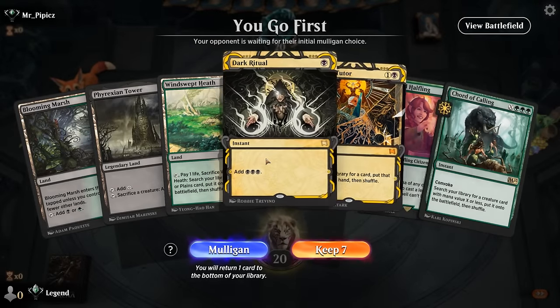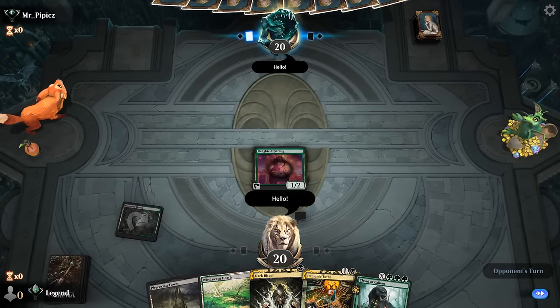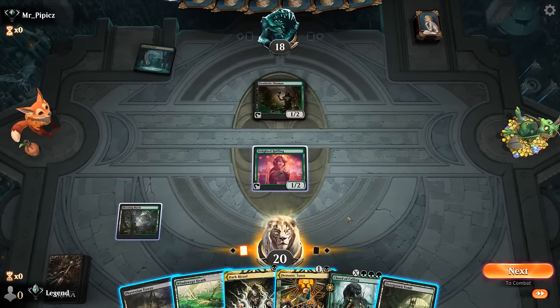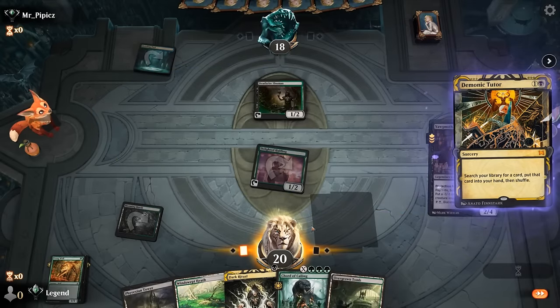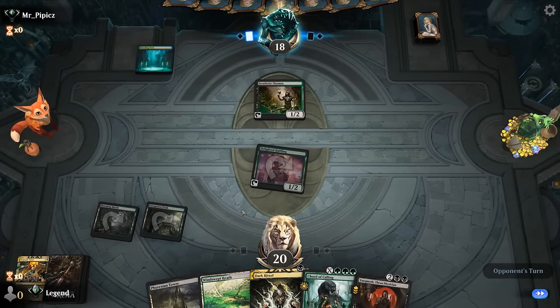Okay, we're on the play with a keepable hand. Turn one Halfling, turn two there's some things we can do — like a ritual for Bowmasters from a tutor and cast it, although that seems a little drastic. Might just want to tutor for Yawgmoth so we can cast it next turn. They don't seem to be on a Blood Moon deck, so I'll just play tapped Overgrown Tomb. With Phyrexian Tower I technically could have still cast Yawgmoth by sacking Halfling, but if our opponent has removal that wouldn't get us very far.